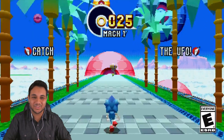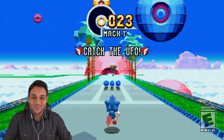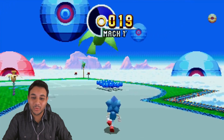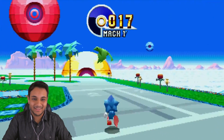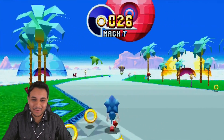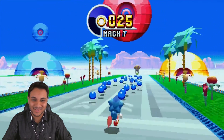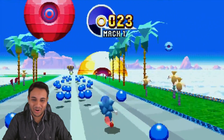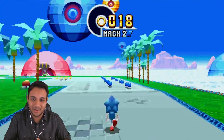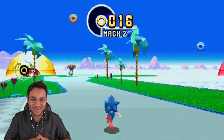Alright, the ring actually looks pretty cool — it looks 3D. So the blue spheres increase your speed, we know that. He's in Mach 1 right now. I love the 3D model; it looks like a mix of Sonic R and what it would have been like on the Saturn, which is what they're going for. Mach 2, he's going faster — amazing.